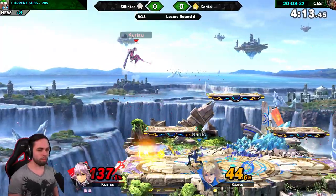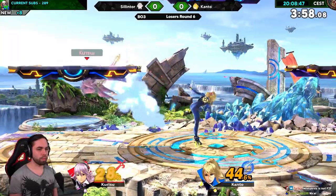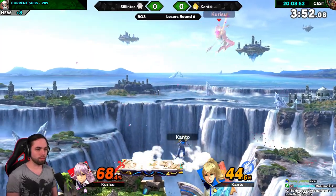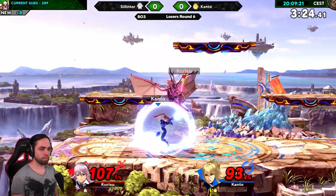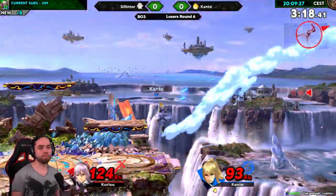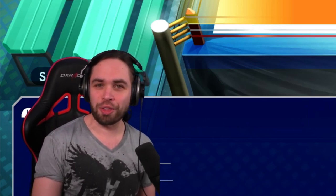Just to go down shortly after by mixing up the timing with Zero Suit's back air. On the last stock, the juggler became the juggled and I got hit by a huge up air train. But fortunately Kanto missed the up beat. With a few hits here and there we were both at kill percent. I was on the ledge and went for a jump getup, but Kanto read it and hit me with a back air ending game 1. I don't want to go out at 9th — I want to get top 8.